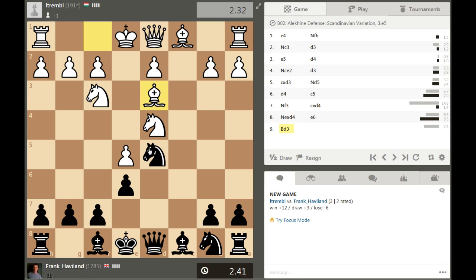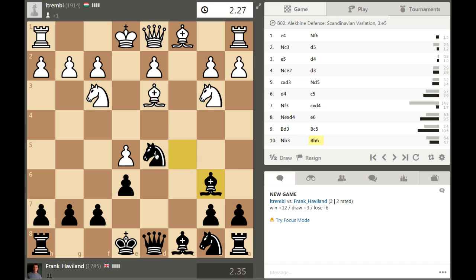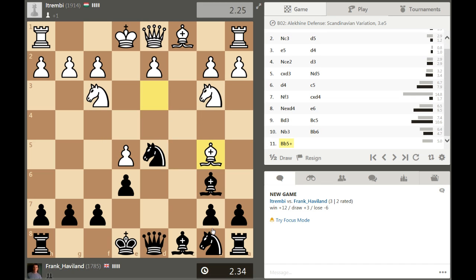That knight's not on, so knight f4. Just develop our pieces - I'm wondering about something like this. If he just castles... okay, he doesn't let us do that. Still think this... he's not having any of it.